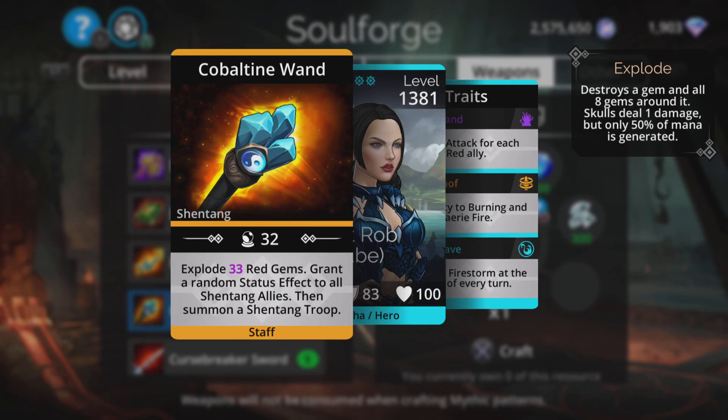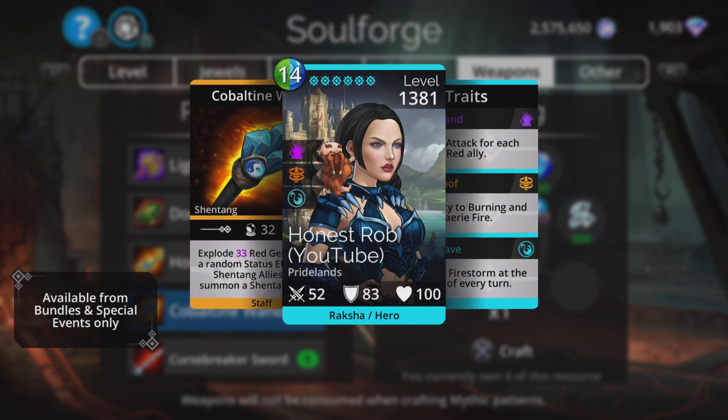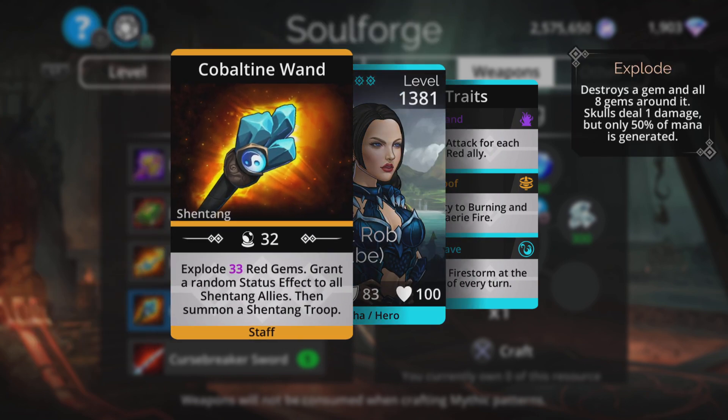Cobaltine Wand: explode a lot of red gems — this will vary upon your magic level and what level you are in the game. Grant a random status effect to all Shantang allies, then summon a Shantang troop. That's a pretty nifty weapon, very good for generating mana for the entire team. It uses green and blue, so it's not going to charge itself. You do have to make sure you have at least one troop on your team that uses red, and if you do, you are going to generate mana for them. And because they explode red gems, you will pick up mana for the rest of the team at the same time. And it's got a summon. Really good and very effective in a team full of Shantang allies, because they all get a status effect — which could be barrier, enchant, reflect or more. All handy things to have.